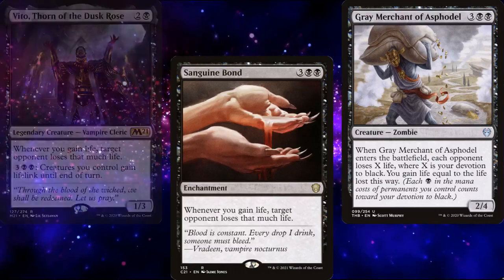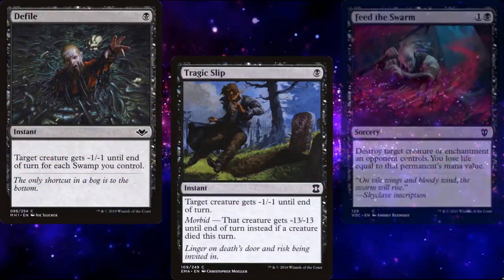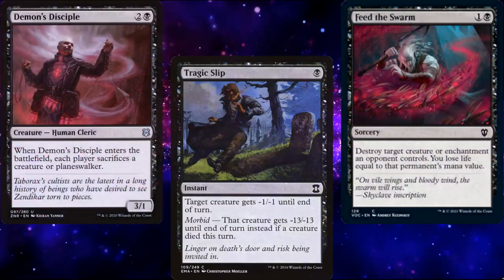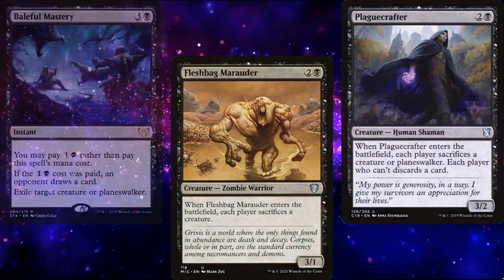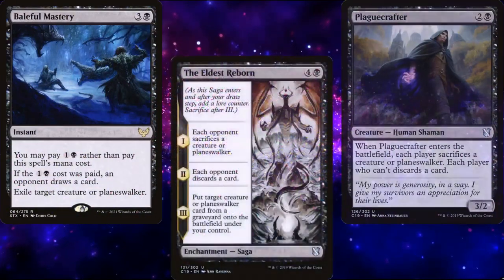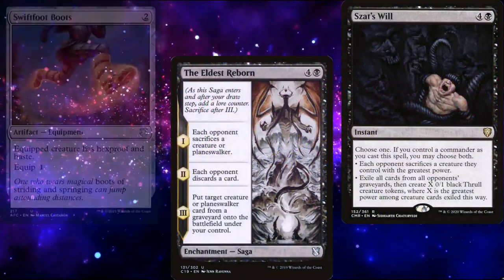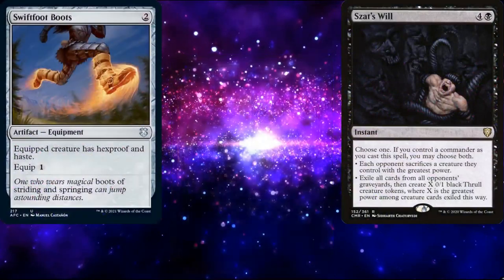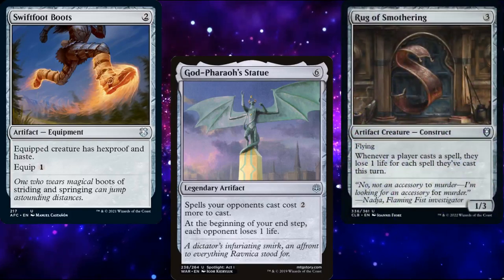For interaction, we're running Defile, Tragic Slip, Feed the Swarm, Demon's Disciple, Fleshbag Marauder, Plague Crafter, Baleful Mastery, The Eldest Reborn, Dauthi's Will as our first piece of graveyard hate, Swiftfoot Boots for protection, and God-Pharaoh's Statue and Rug of Smothering to slow down our opponents.